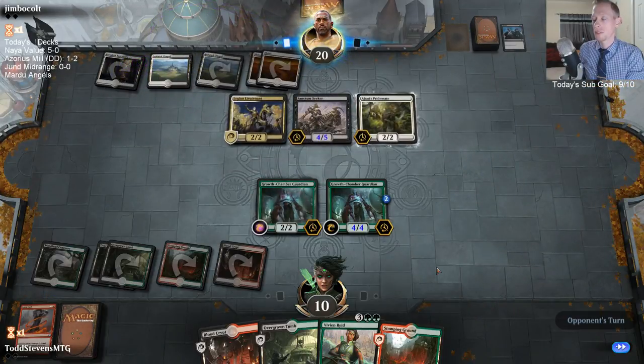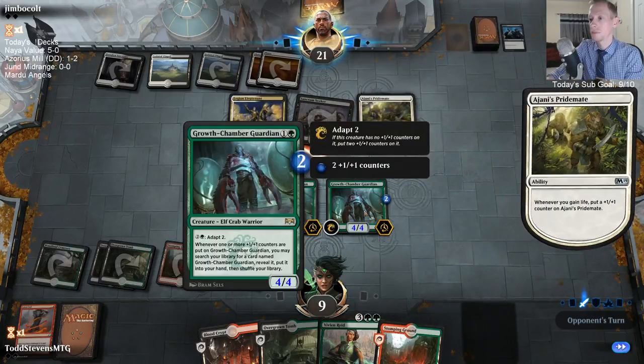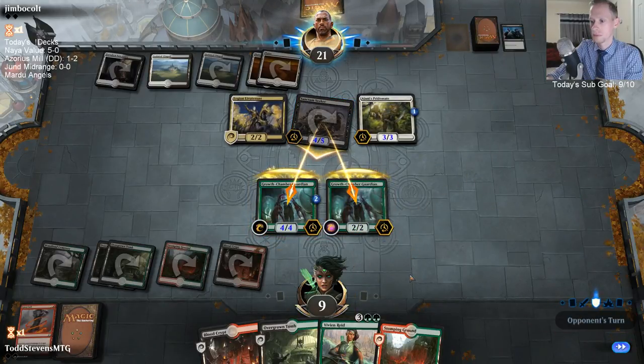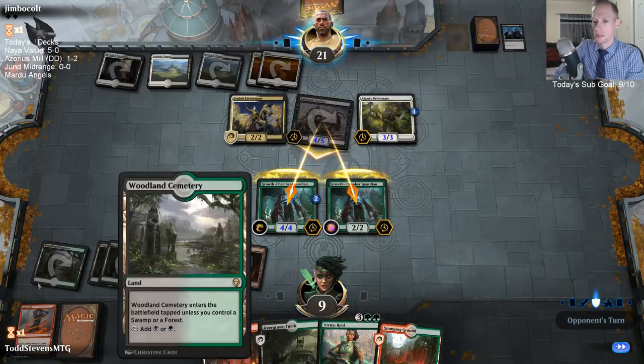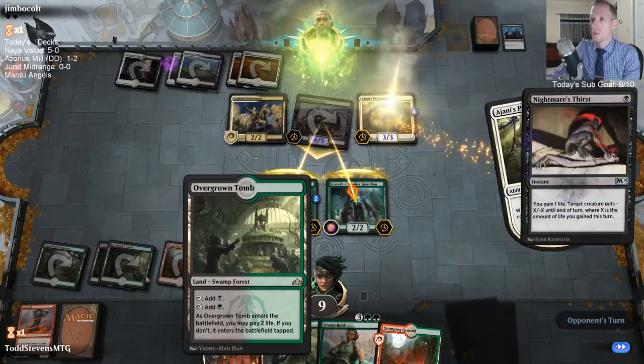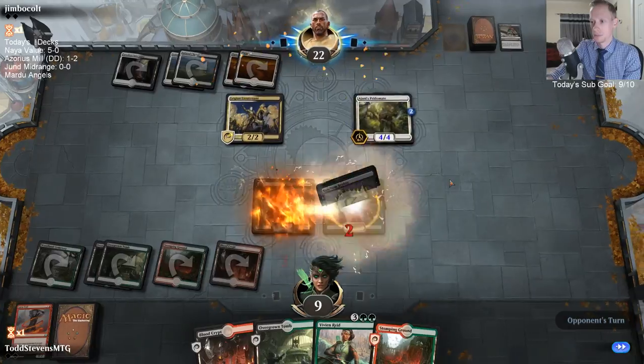I'm certainly going to double block. I'll trade a Growth Chamber Guardian for a Sanctum Seeker if they attack. If they kill the 2/2, then I can't go get a new one. I could see it actually being better to kill the 2/2, because I can spend the mana to kill the 4/4 anyway. Their last card in hand was a one-mana removal spell — that was great, great turn.